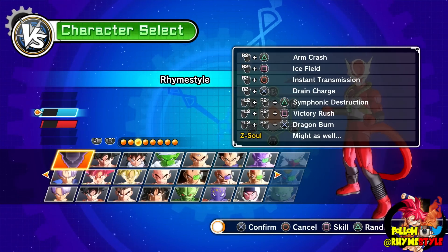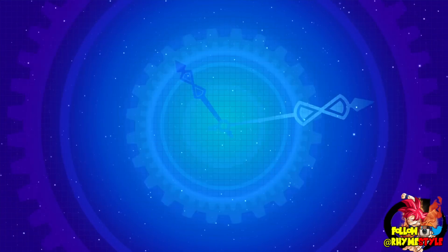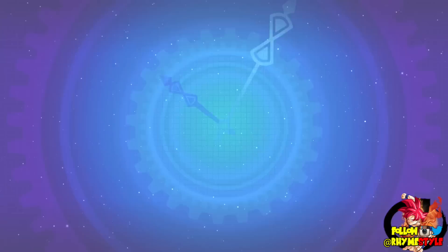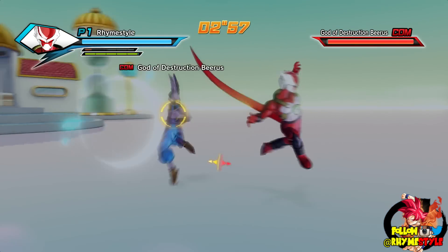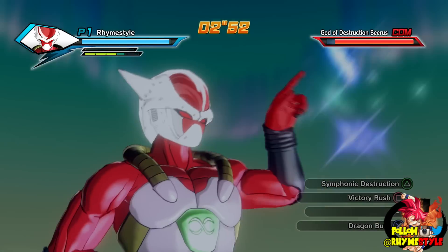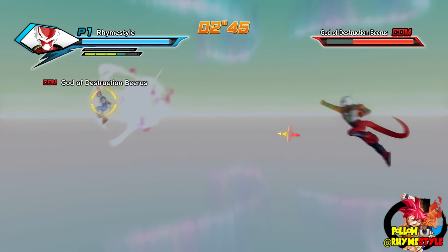Now let's say you don't want to use those attacks and you want to do something more damaging. My next ones are Syphine Destruction and Victory Rush, which is actually my favorite setup right now. Syphine Destruction luckily hasn't been nerfed yet, but I feel like it's going to get nerfed in the future. Just like before, Syphine Destruction is awesome with stuff like Instant Transmission or 2v2 and 3v3 fights where you can just clear out a whole map. It does a lot of damage and it traps your opponent, and it's great for sweeping the area in front of you.